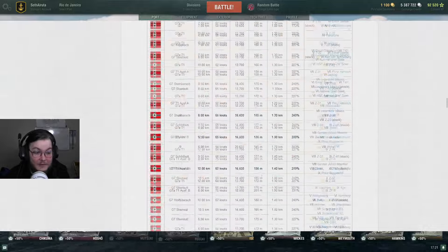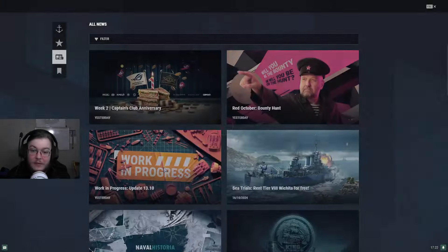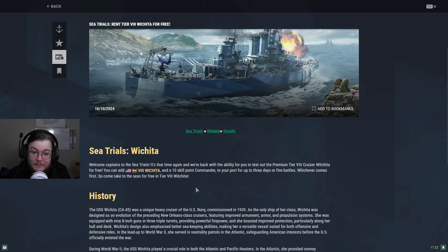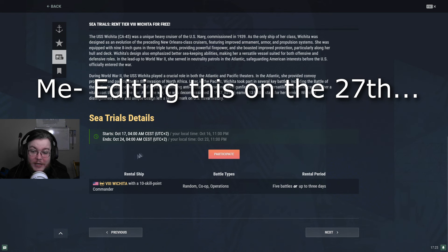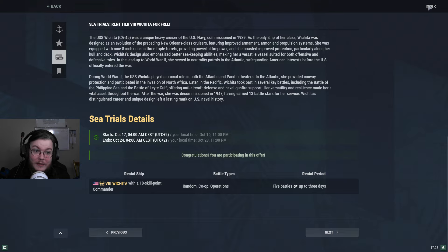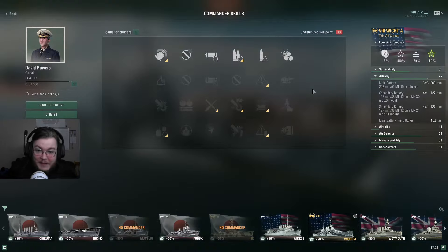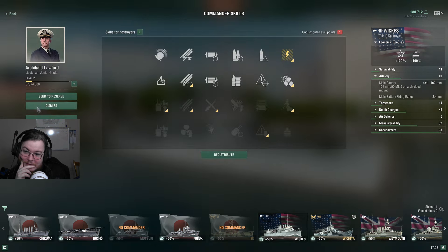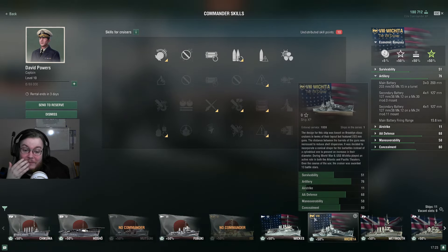Let's get out of all this teachery stuff and hop over into some actual games. In the news - I don't know if this will still be available when this is uploaded because this only lasts until the 24th - but we get a Rental Wichita, which is pretty nice. Comes with a 10-point commander; I'm hoping we get to keep him because that's what I'm grabbing this for. He's also on rental - oh well. We still have Wichita for a few games.